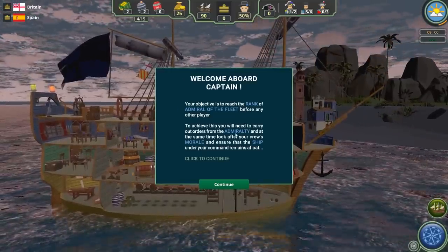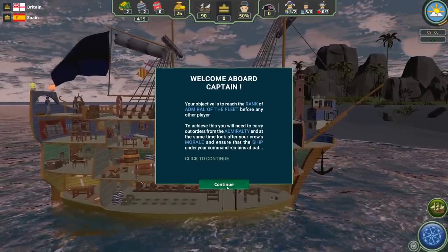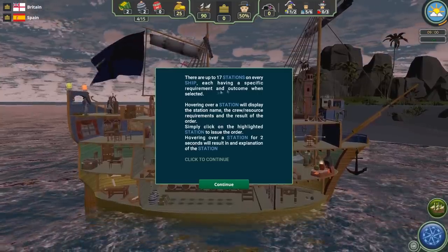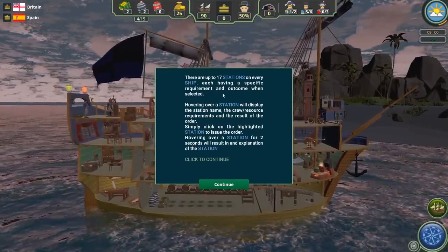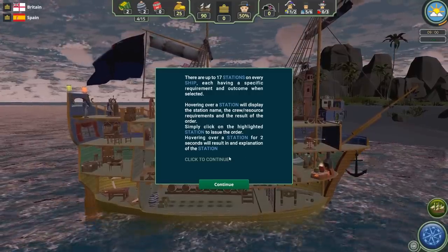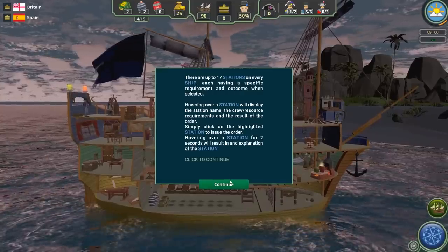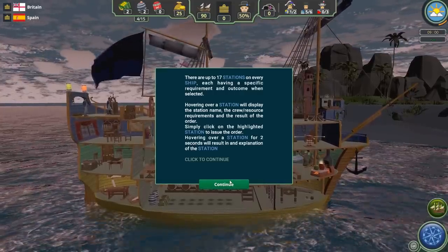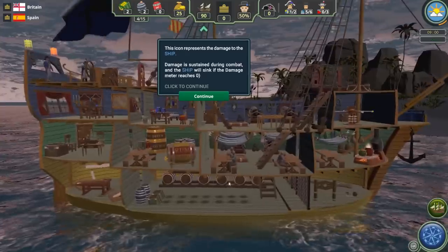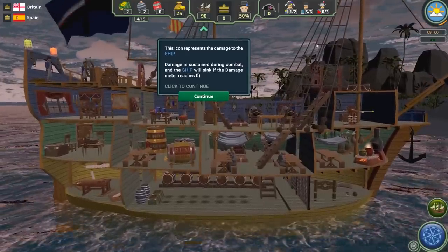To achieve this, you'll need to carry out orders from the Admiralty and at the same time look after your crew's morale and ensure the ship remains afloat. There are 17 stations on every ship, each with a specific requirement and outcome. Hovering over a station shows the station name, crew resource requirement, and the result of the order. Simply click on the highlighted station to issue the order.